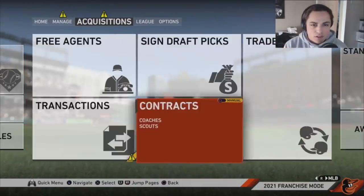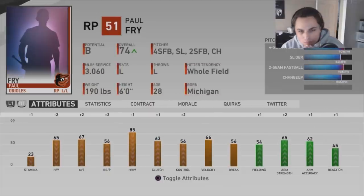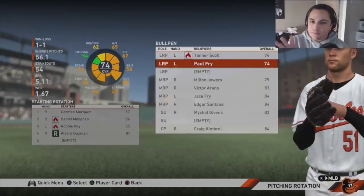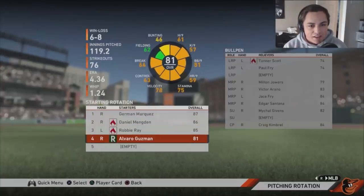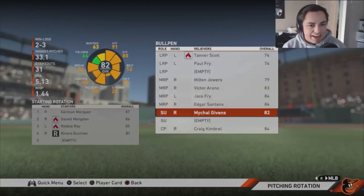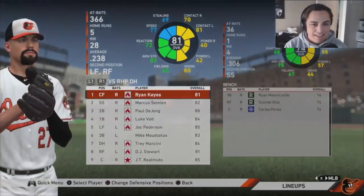Oh, Dylan Bundy got hurt — yes, that's correct. The CPU has been moving stuff around and I don't like that. The rotation now is Marquez, Mengden, Robbie Ray, and Alvaro Guzman. Pitching as a whole is actually looking pretty bad, besides Fry and Santana. Looking at the lineup: Paul DeJong, Luke Voigt doing pretty good, Pederson's average isn't great but home runs are getting up there. Moustakas is still doing alright. Mancini's having a good year — keep that going!